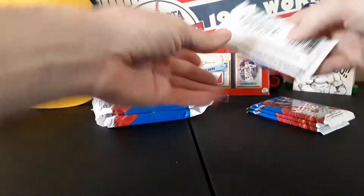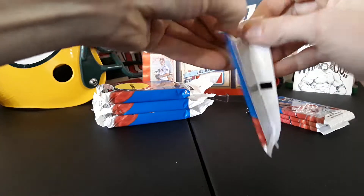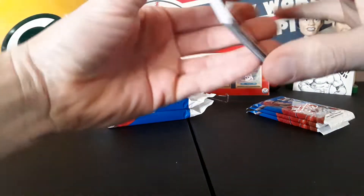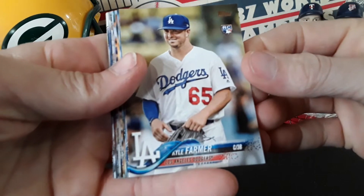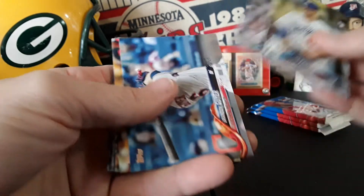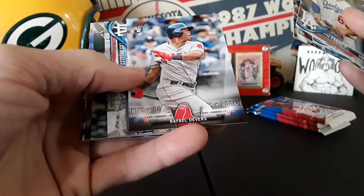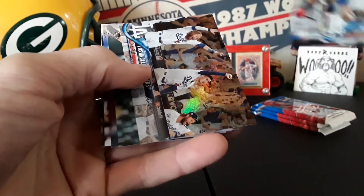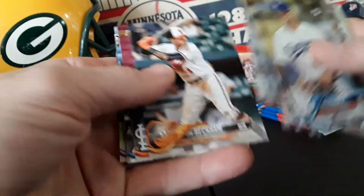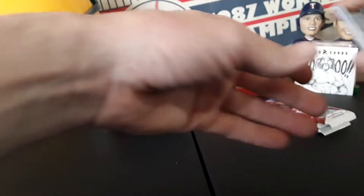Let's get the rip in here and see what we can find. I want to thank everybody for watching, it's much appreciated, and hopefully I can pull that Acuna bat-down for you guys. Kyle Farmer to start — we'll go through some of these kind of fast here because we've all seen them. There's a nice Raphael Devers rookie, foil, Los Angeles Dodgers.